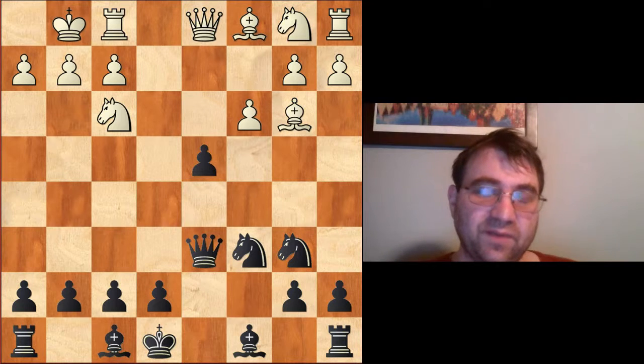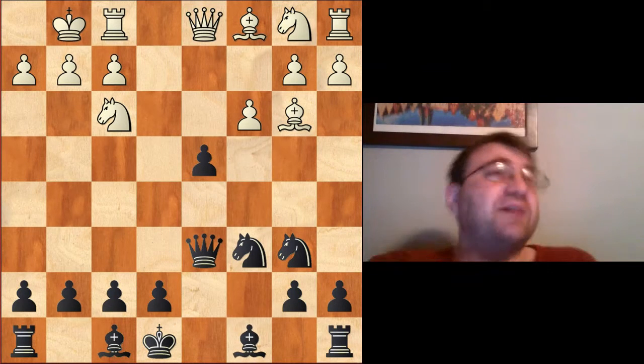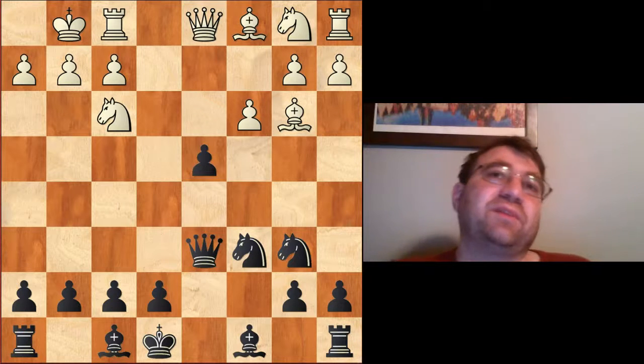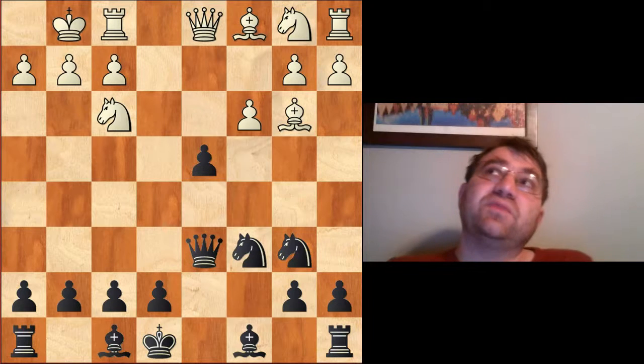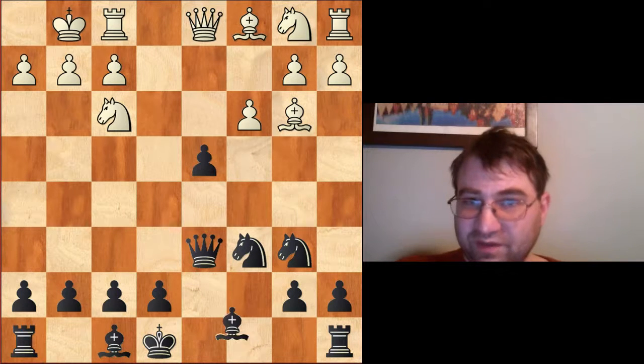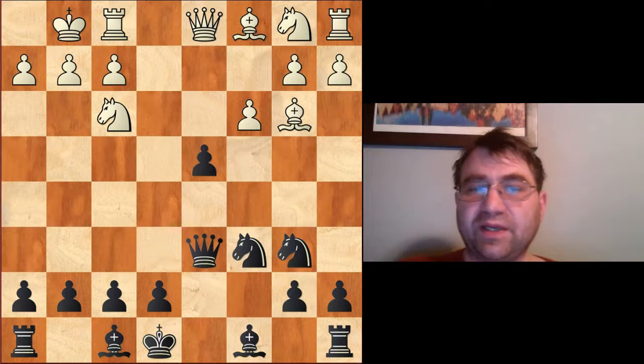For example, after castles kingside, the move that's been known to equalize for a while is bishop to e6. There is another interesting possibility, and this has always been my preference, but the move is a little suspect. I think bishop e6 is honestly the move that everybody should be playing here.